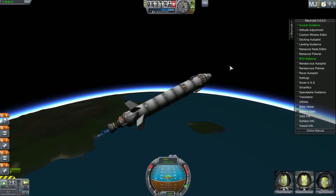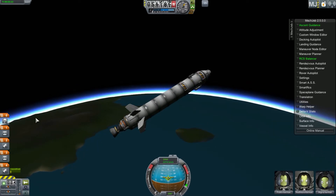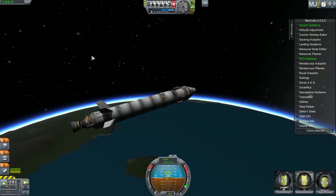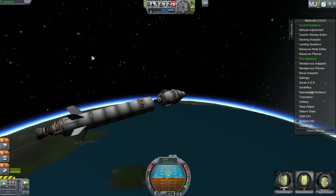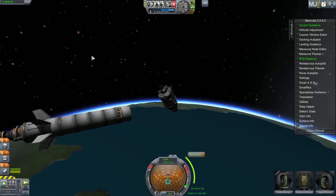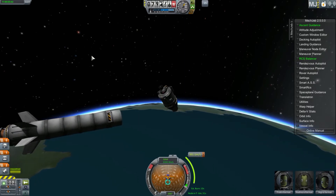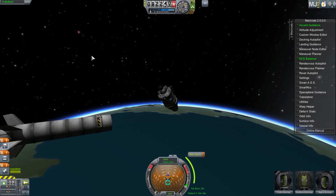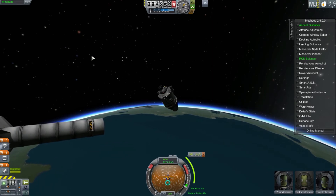Here our engines will disengage and we will float up to probably about that 200 kilometer range. I've staged and now we're in the last stage of the craft, doing about a 300 meters per second burn, and that should get us to that 200 kilometer orbit. Then we'll probably do a reverse burn to maintain that orbit.